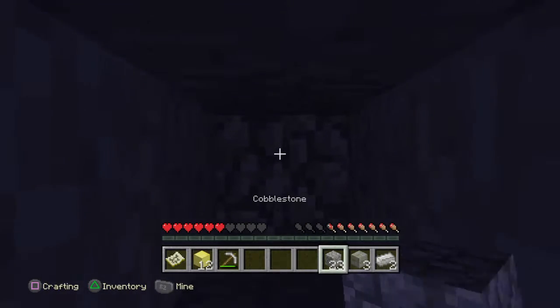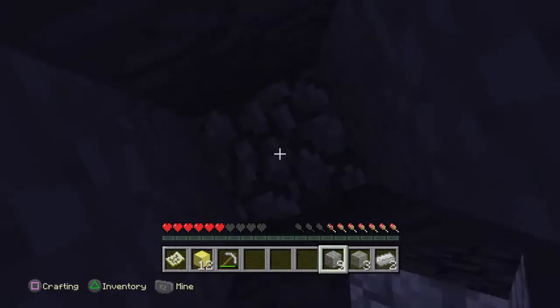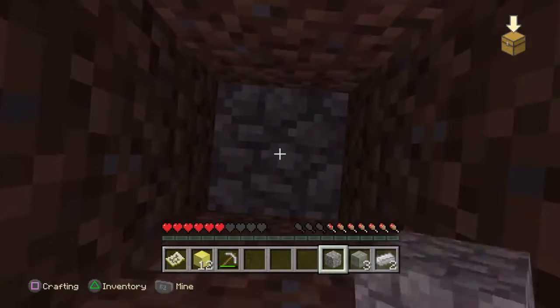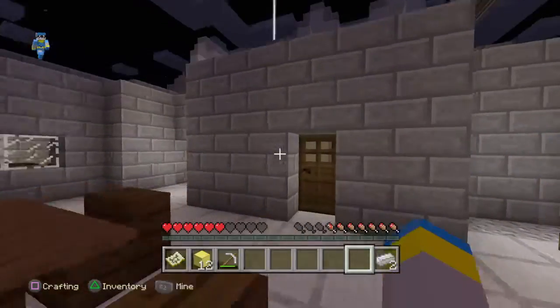So once you come back down here, you are going to get your cobblestone out and you are going to mine your way back up, or just place your blocks. Me personally, I would place my blocks here. We should be hitting land anytime soon now, and we finally hit land with our pickaxe.